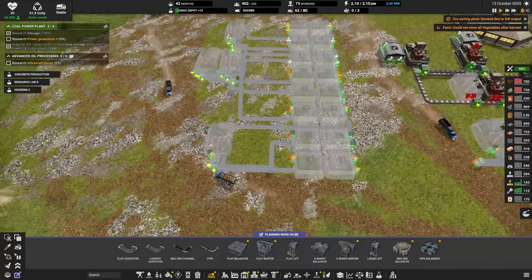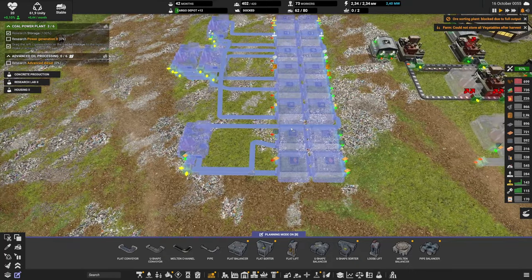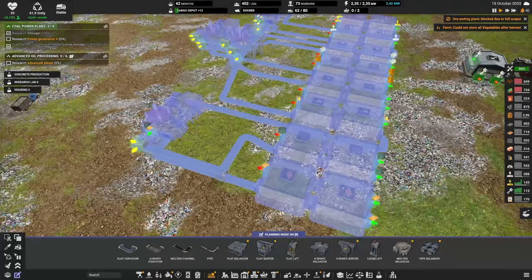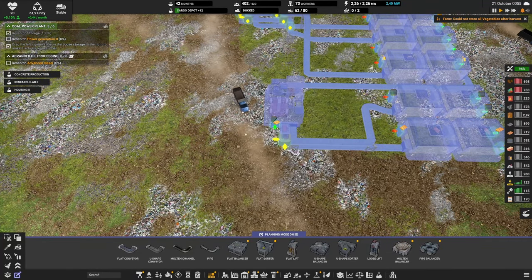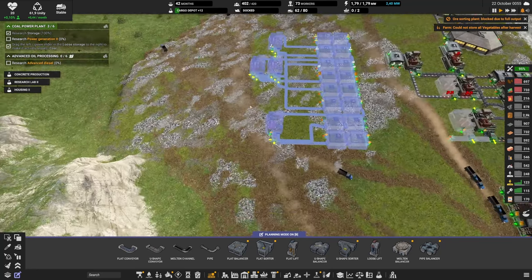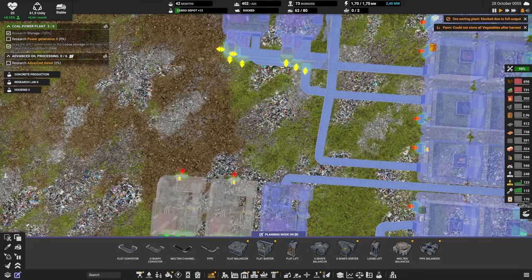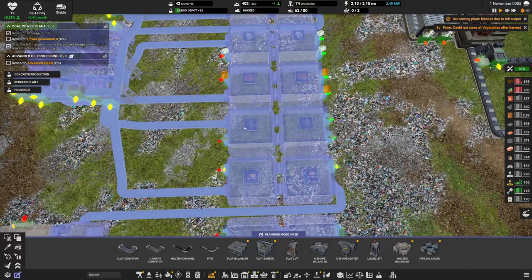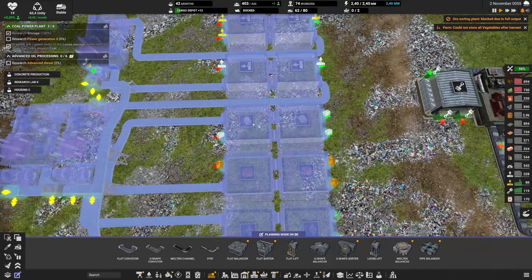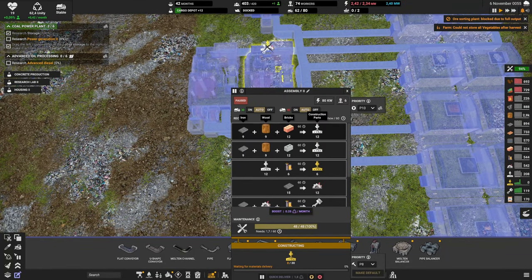Let me build this and explain what is happening. We're going to unpause the whole thing — it's going to take a while to be built, but it's going to be very good. We have all of the inputs: copper over here, rubber there. This is going to be used to make electronics — for now, only one. The reason I like a bus like this is it's very easy to expand in the future — I can add as many as I want and just bring the line forward. The electronics go into this storage.